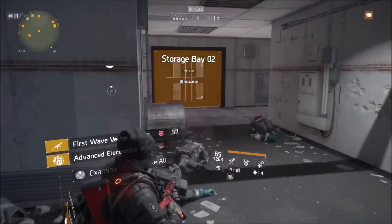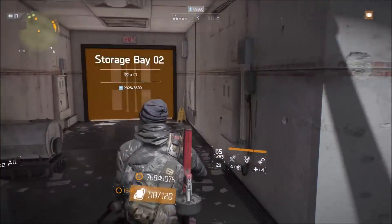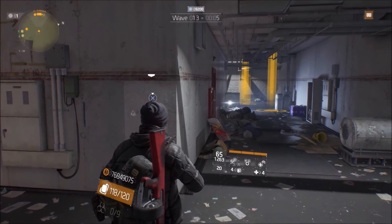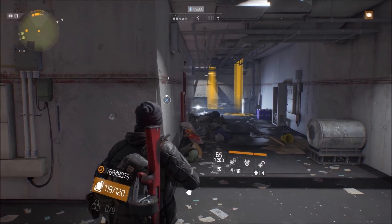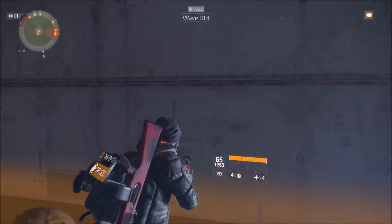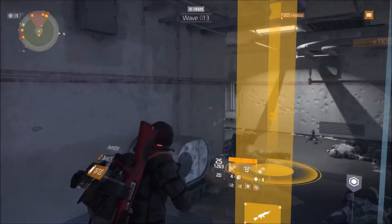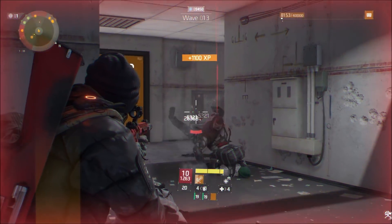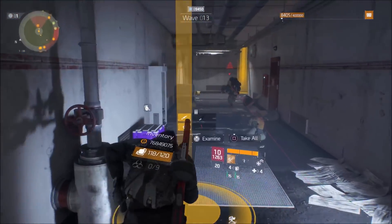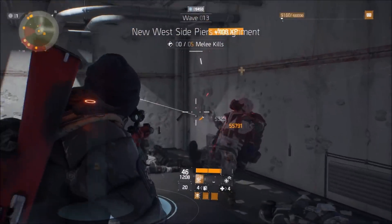Got ammo too — doing good. I think I'm running low on the showstopper but I'm all right. Throwing a turret out there now. They spawn in front and behind me so I can take them out this way and the turret's going to start taking them out. It also distracts the big guys — when the big guys come they'll try to come kick it instead of coming after you, showing you their back for a minute.